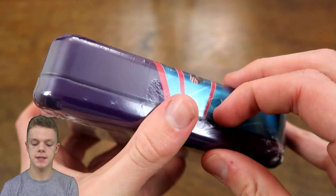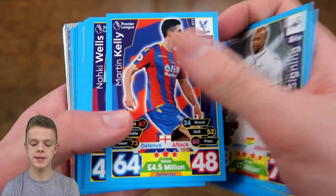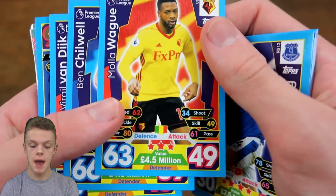For fast, cheap and reliable individual cards and discounted unopened products from the Match Tax Extra Collection, check out www.trimcardcollective.co.uk with the link down below and if you use the discount code WB10 you'll get 10% off all cards.